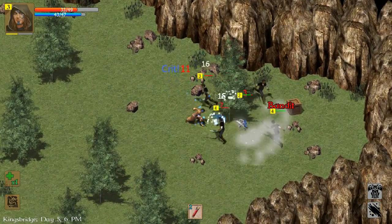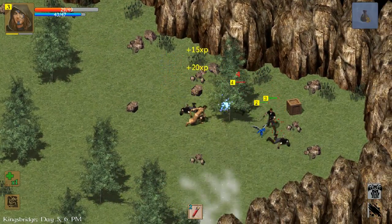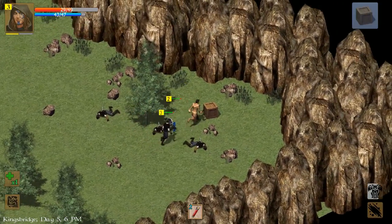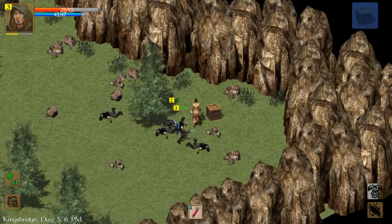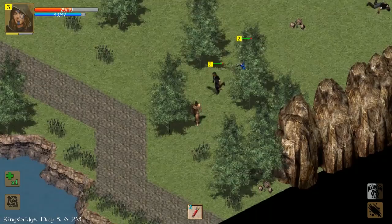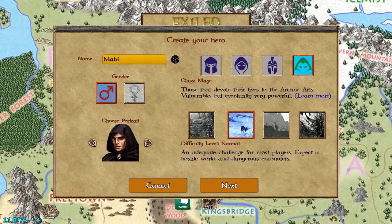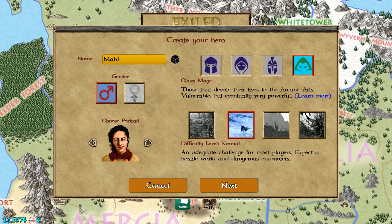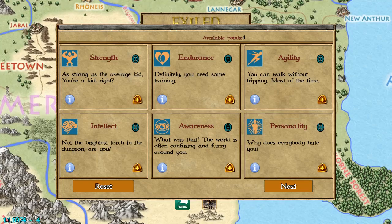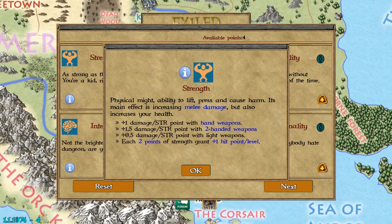Now for the gameplay. At the beginning of the game you get to choose one of four classes — you make your own character and can customize it with a different portrait. Then you choose from six different stats: the basics like strength, personality, magic, and charisma. They all change the way your character interacts with the world — whether that's more hit points, better attack, better dialogue options, or more mana when you level up.